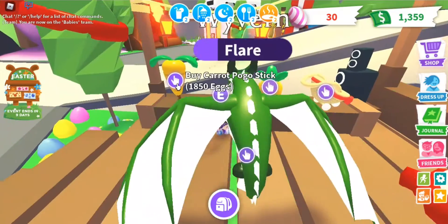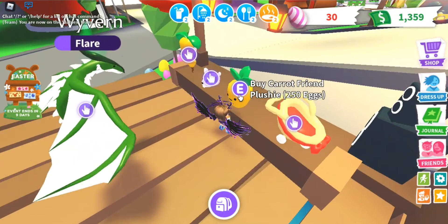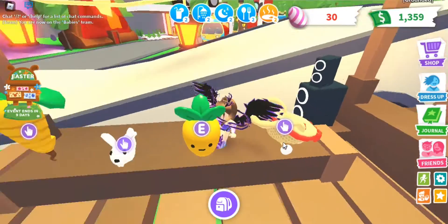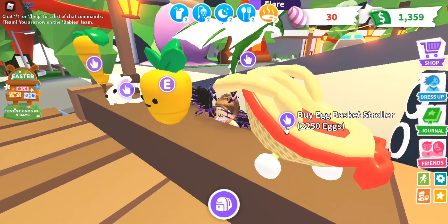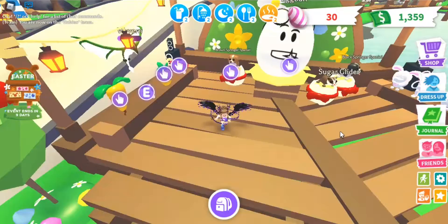And then we have some toys. We have this carrot pogo stick, a spring bunny leash, a carrot friend plushie — this is my bestie, guys. And this — I like the egg basket stroller. I want to get it.